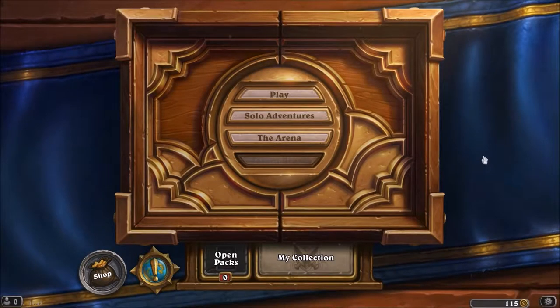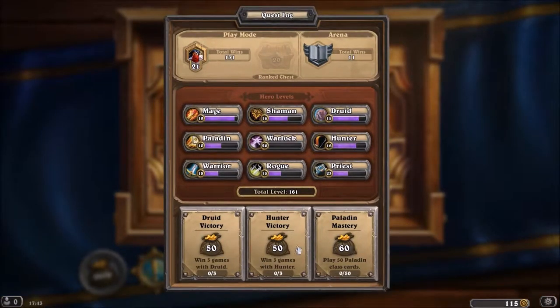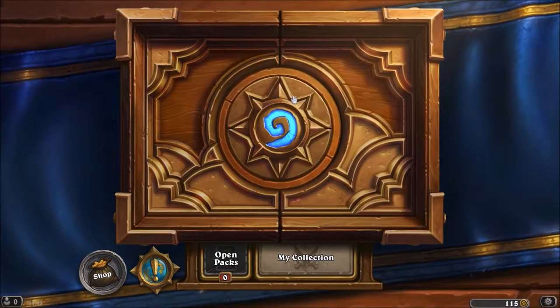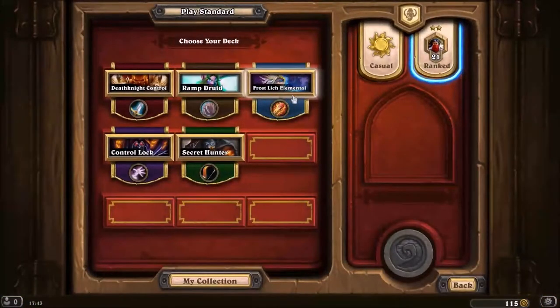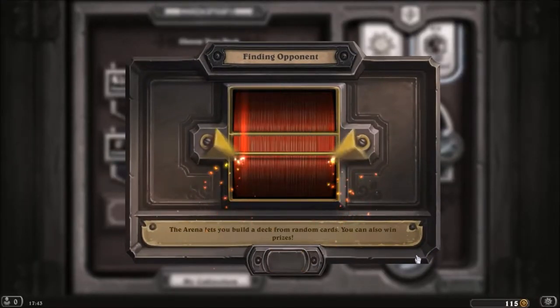Hey everyone, Shabbygum here, welcome back to some more Hearthstone. Today we're going to try out the hunter class. We do have the hunter death knight which gives us the build-a-beast function, so we're going to give it a go. It's going to be a secret hunter — I've played it before but a long, long time ago. I sort of feel like I might do better with a zoo deck, but we'll give this a go and see how we get on.